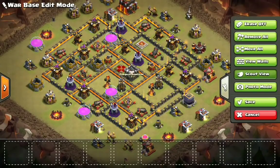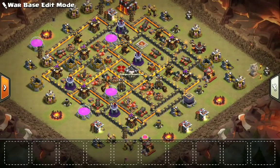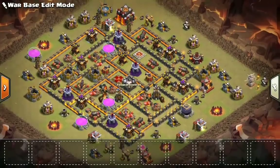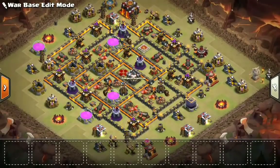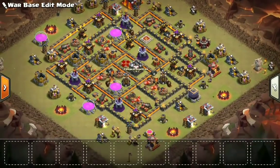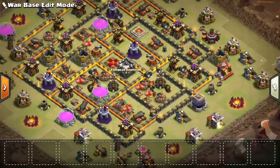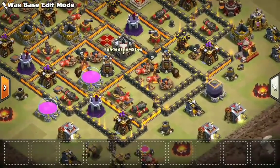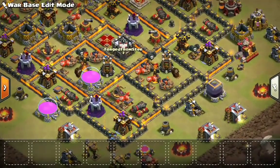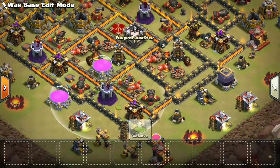I'm going to take this off Scout mode so you can see the traps. This base is completely burned — do not copy it — but it's just a blueprint for a base you might want to start designing. A kill squad coming in from the upper right or upper left won't get an Inferno Tower; they'll get the CC and the Queen. But look at all these traps — normally you'll be hogging from this side, and it's still very difficult because you might not get all the core defenses and you could get a nasty hog split, plus there's a bomb tower and two giant bombs.